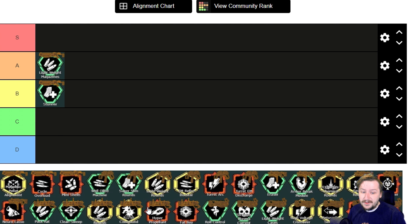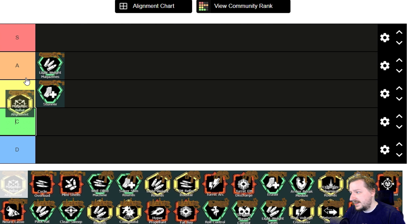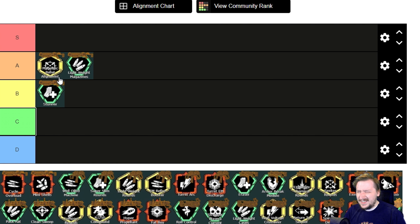For the balanced overclock on the Warthog, we have Magnetic Pellet Alignment. This reduces the base spread and makes us do 30% more damage to weak spots, but we have a slightly slower rate of fire. If you go with the automatic fire setting, it completely cancels that out, and you just have tighter spread and weak spot damage. This one's really good — probably my favorite for the Warthog. I'd put this one up into A tier.